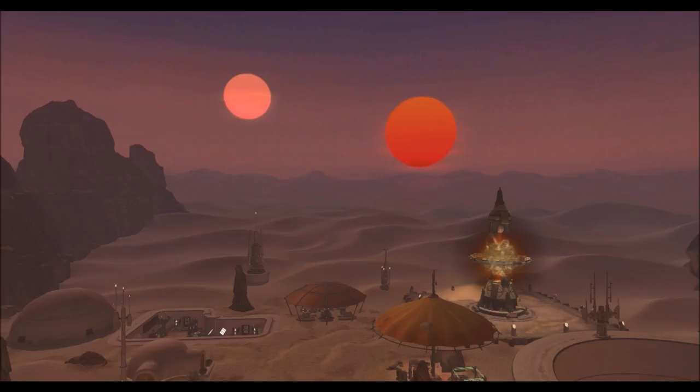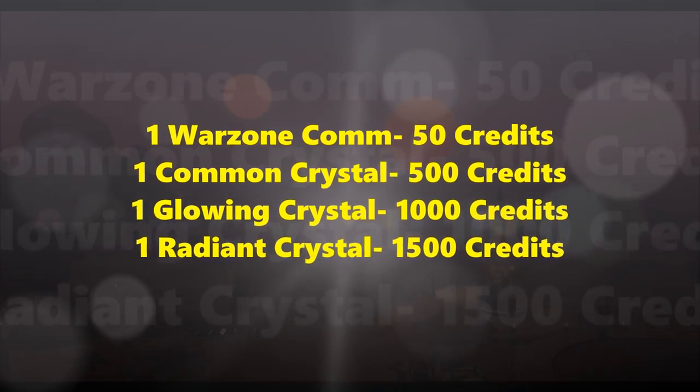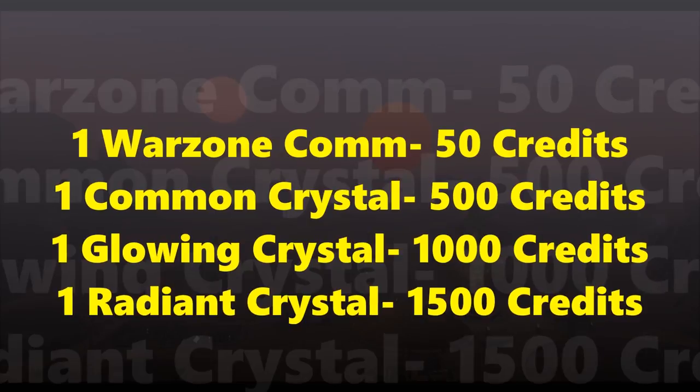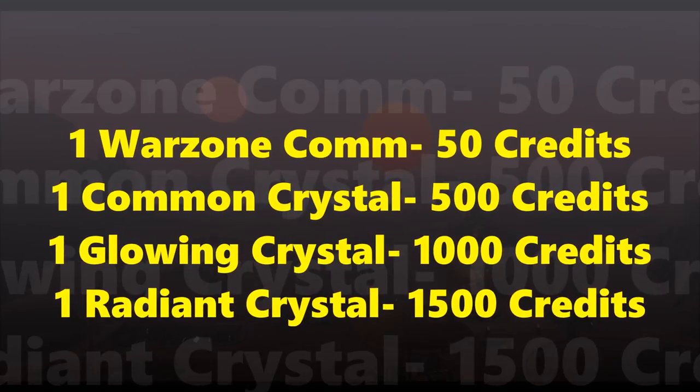Anyone who has leftover warzone commendations or common data crystals and stuff like that, there needs to be some sort of conversion. All of those commendations and crystals are being converted to credits. Here are the conversions — I'm going to throw them up on the screen right away. Each warzone commendation will be converted to 50 credits. Each common crystal will be converted to 500 credits. Each glowing crystal will convert to 1000 credits. And one radiant crystal will convert to 1500 credits.